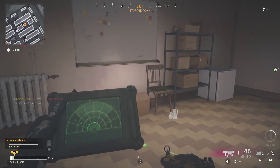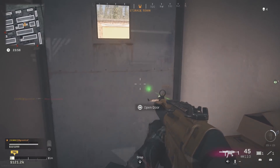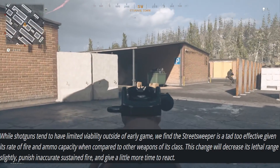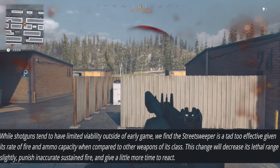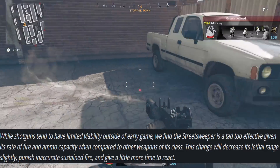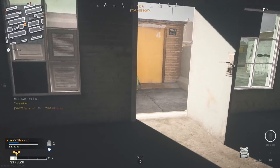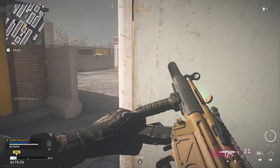Now we get to the juicy part. For the street sweeper, the base hip spread was increased, recoil increased slightly, and aim down sight speed was reduced slightly, meaning it's going to take a little bit longer. The patch notes say: while shotguns tend to have limited viability outside of early game, the street sweeper is a tad too effective given its rate of fire and ammo capacity compared to other weapons of its class. This change will decrease its lethal range slightly, punish inaccurate sustained fire, and give a little bit more time to react.